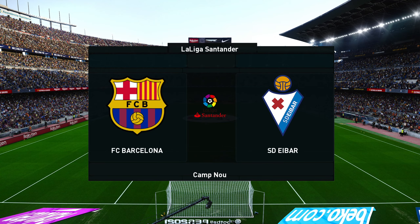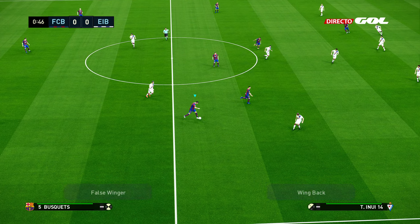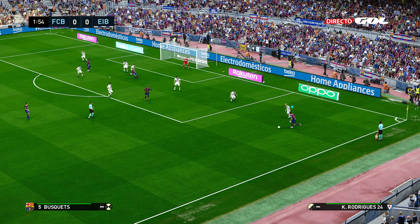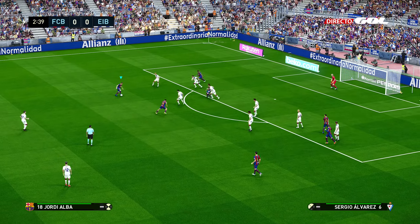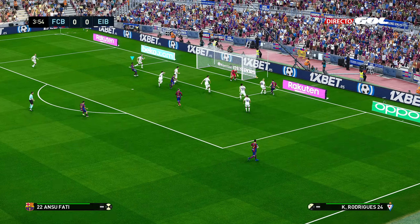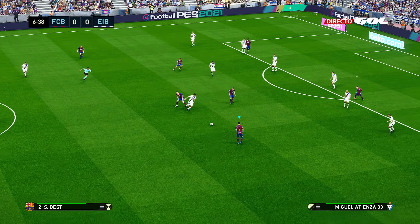In my last tactical video — the Thomas Tuchel Chelsea tactics video — Saul mentioned he'd like to see me play against a more defensive side like Burnley. So that's what I'm doing here, coming up against Ibar, who play a defensive 4-4-2 with two defensive midfielders, so plenty of numbers behind the ball. I think it's actually easier to play against defensive teams — it's about probing and trying to find space in their defence. Being very patient, just waiting for openings. I tend to find that setting runners from deep is probably one of the best ways to break a defensive shape.